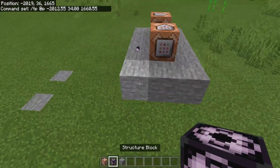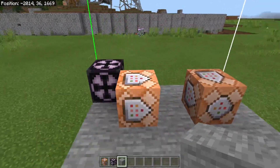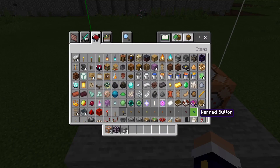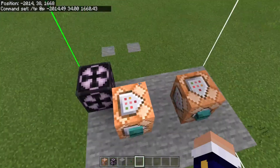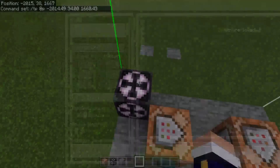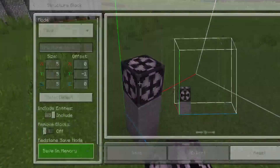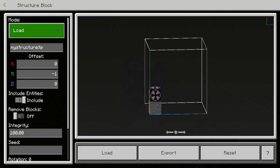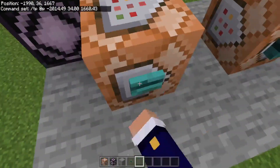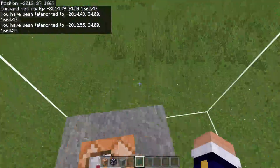I'll place the structure block and add our buttons — a bit fancy. Now if we save this, it will save. You probably already understand what I'm getting at because it's so simple, but I'm surprised fewer people are doing it. I don't think people have really thought about it because you don't think about structure blocks very much. So now we have our teleporter and we can teleport to the exact same locations as the other ones do.